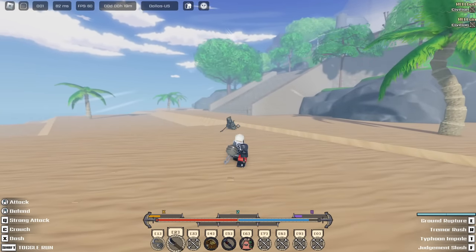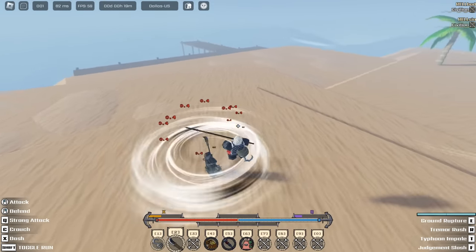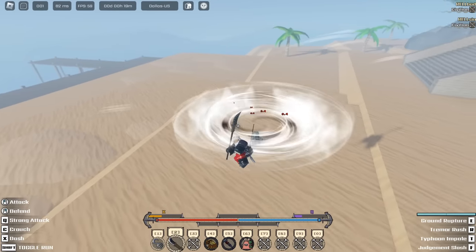The third move is Typhoon Impale — it's a close range move. You start spinning up your sword, go into the hurricane, they fall around in a circle, then you do a little push in front.